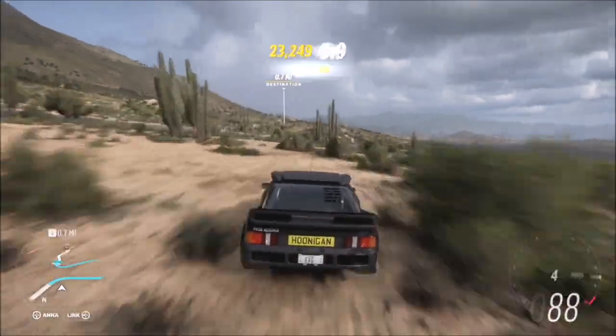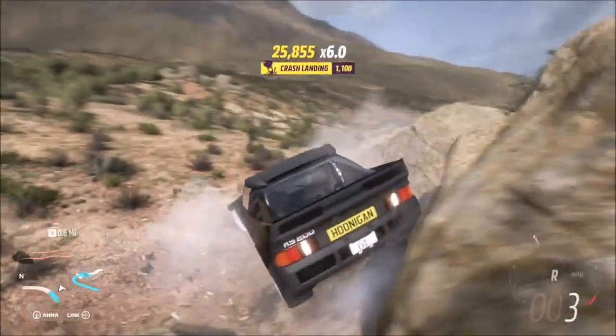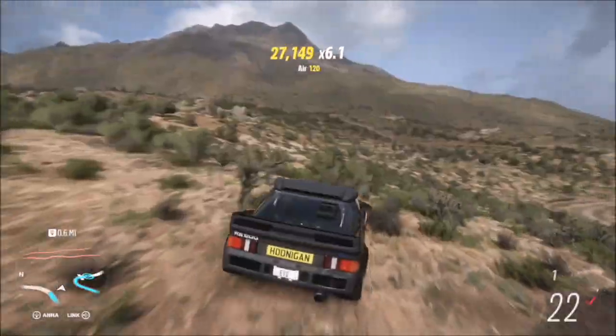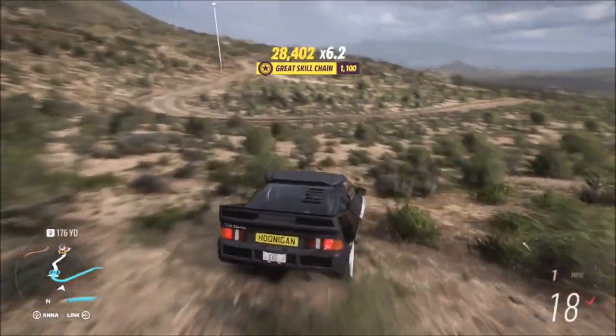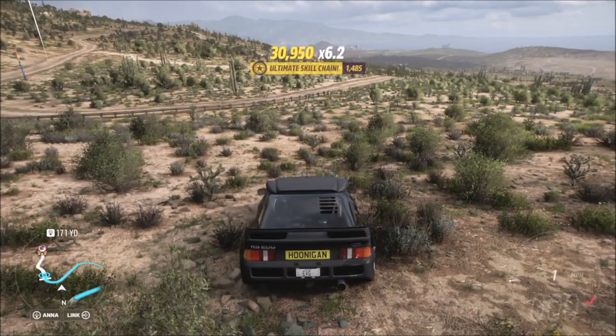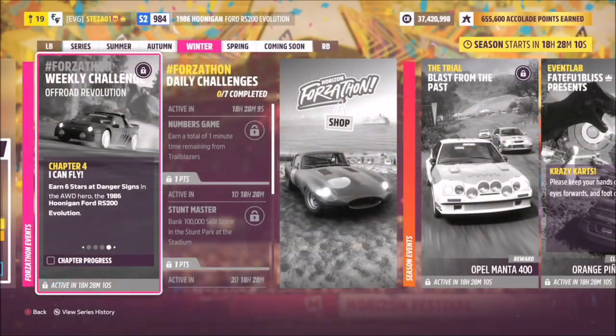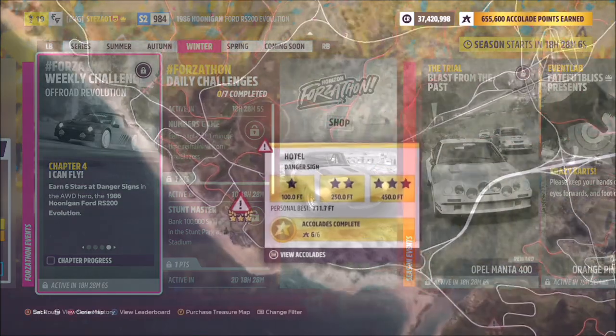I decided to hang around in the same area as before, and after doing that speed zone challenge I ended up already at the target score — 20,000 multiplied by six. The second life perk helped me out when I hit a rock. This area is really good even if you're not at the target score after the speed trap, as there are loads of things to smash and loads of jumps, so it's super easy to do.